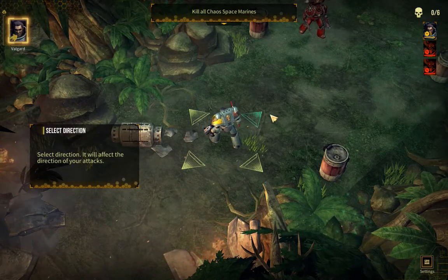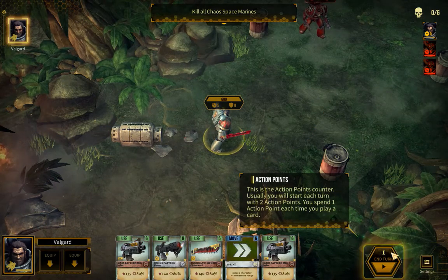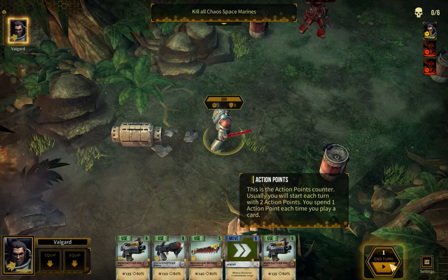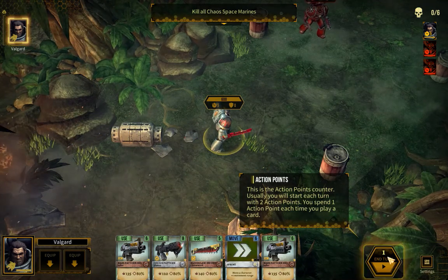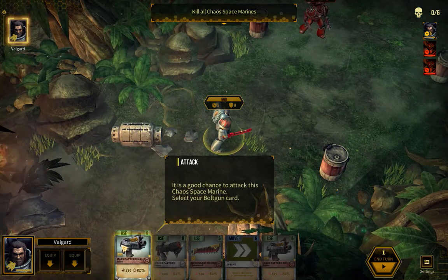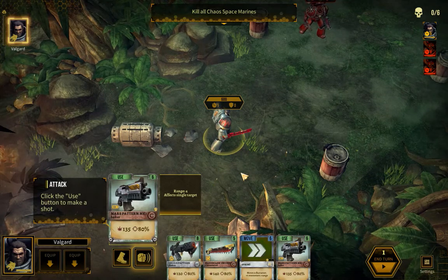Select direction — it will affect the direction of your attacks. This is the action point counter. Usually you will start each turn with two action points. You spend one action point each time you play a card. It's a good chance to attack this Chaos Space Marine. Select your bolt gun card. Click the Use button to make a shot.